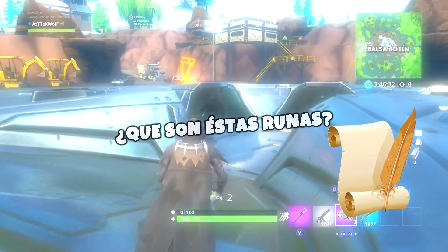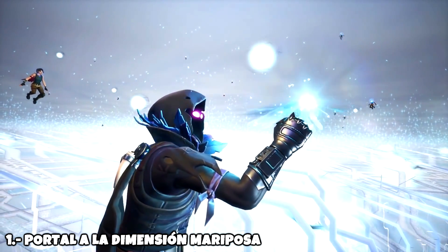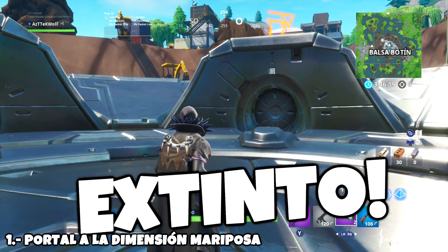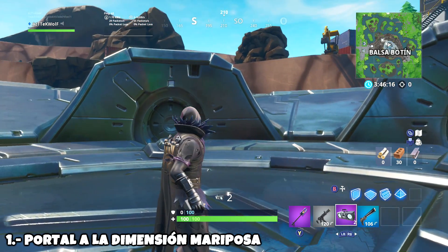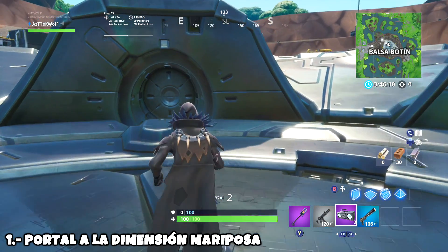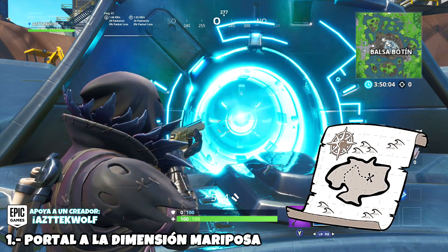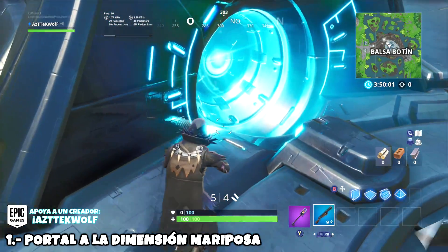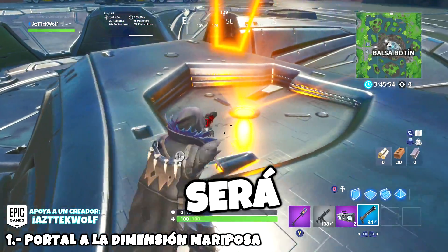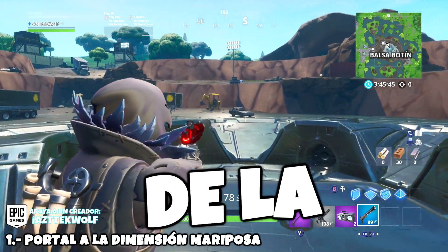Me tomé la libertad de sacar 5 teorías sobre qué son estas runas. Número 1: es un portal a la dimensión de la mariposa. Quizás esta plataforma sea como los teletransportadores que habían en Alameda Huyante — ese lugar que está extinto. En ese lugar había un búnker, Kevin dejó una runa ahí, y era una base donde experimentaban con grietas y había pequeños portales. Quizás en un momento estos portales se activen y te lleven a diferentes zonas del mapa, como lo que hacían en Alameda Huyante, pero ahora teletransportándote a ciudades.